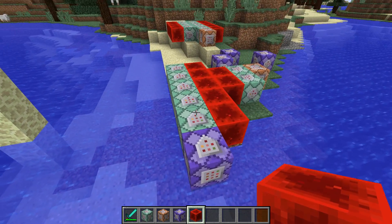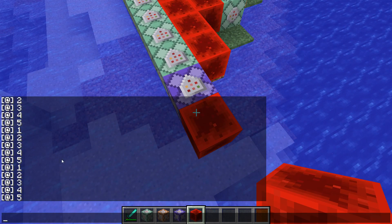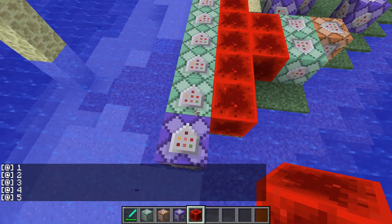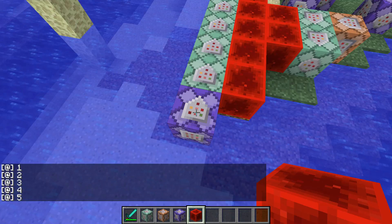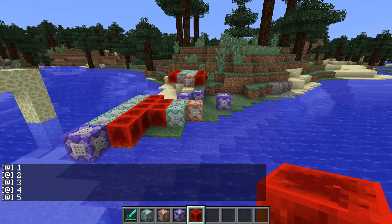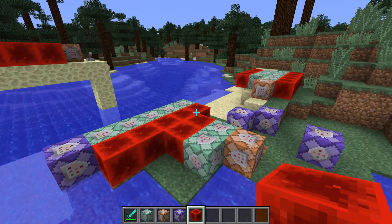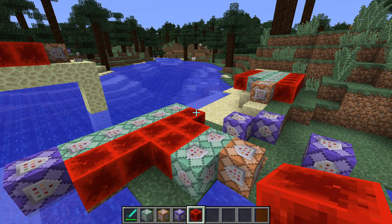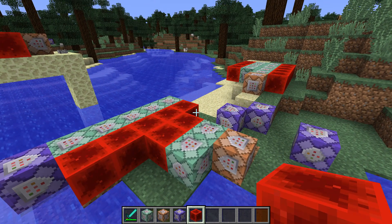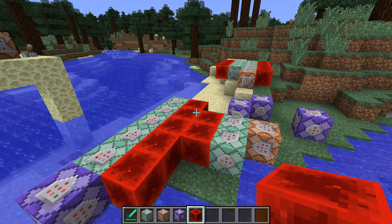If we take this further and hook it up to a 20-tick repeating clock like this, you can see the chat just gets spammed with numbers because the repeating block activates 20 times per second and the chain blocks update 20 times per second as well. That's quite amazing, and we have some really cool new features to the command blocks here. The survival features are also quite great.